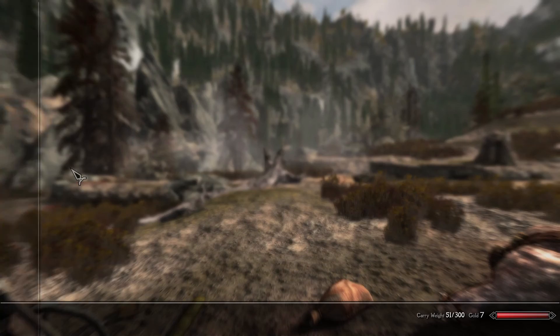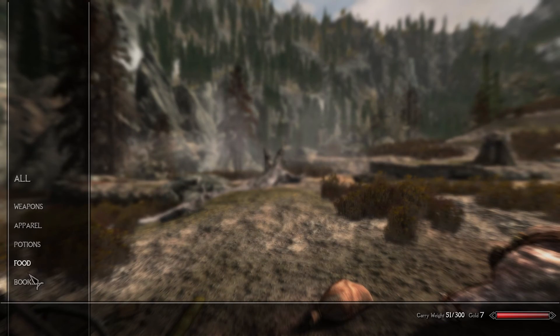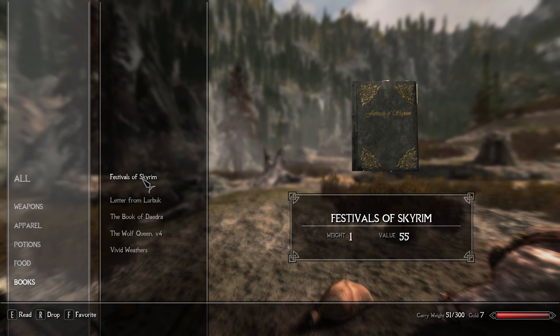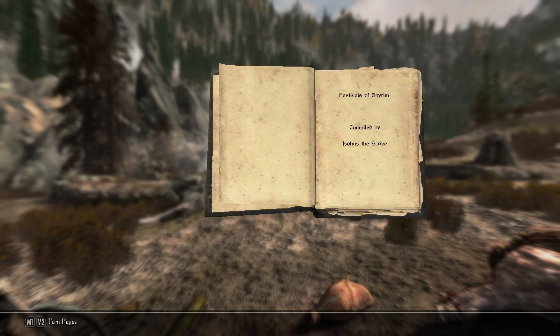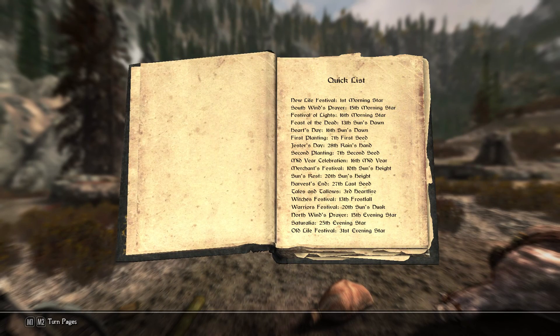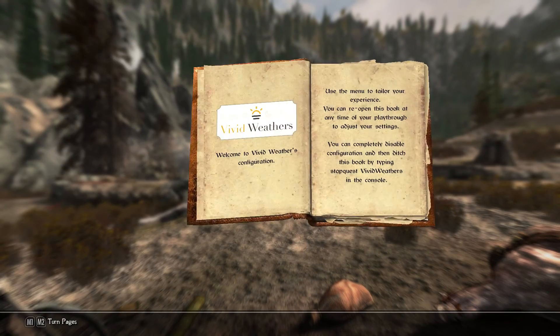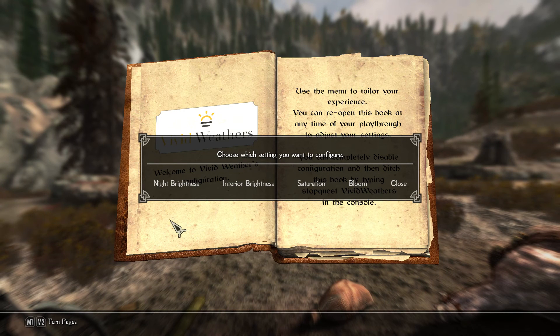My favorite mods are immersion mods and we're going to start putting them on right now. Let's head to our inventory. Vivid Weathers. Festivals of Skyrim. This is just the book — I don't know how to turn these on. Vivid Weathers — choose which settings. A lot of this configuration stuff, I'm just not going to show it because we need to save time. Skyrim's a long-ass game. So I'm going to do these settings and then we'll come back.